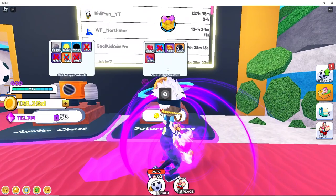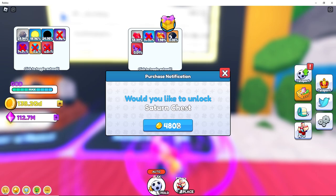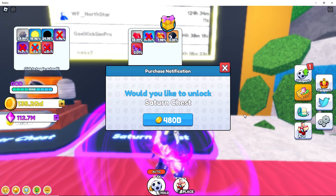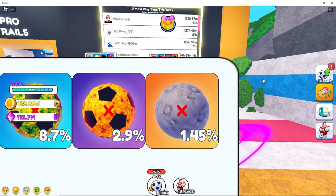I'm gonna need four molten crystal balls. Let's try this. Okay, we got two, we need two more. We got a mythic — yeah, one more. Cool, all right, let's do it.